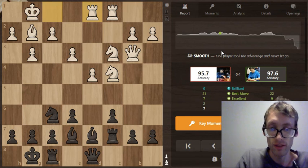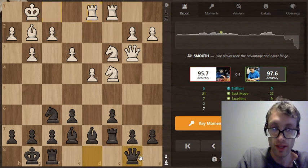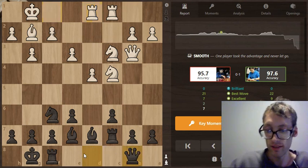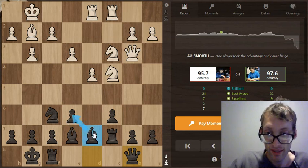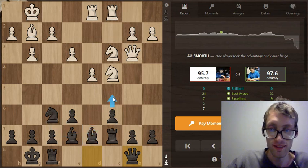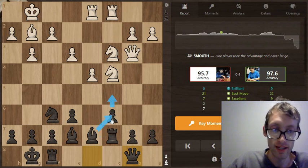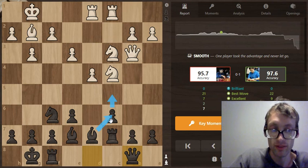Here, black plays queen out to b8. We can look at black's position and we can see that this bishop on d7 is locked inside of the pawn structure, and that's not very good — the bishop is quite passive. What black is going to do is play c5 and get this bishop into the game, and we're going to see exactly how he does that. If black can get his bishops on some really active squares, then his position will improve considerably.